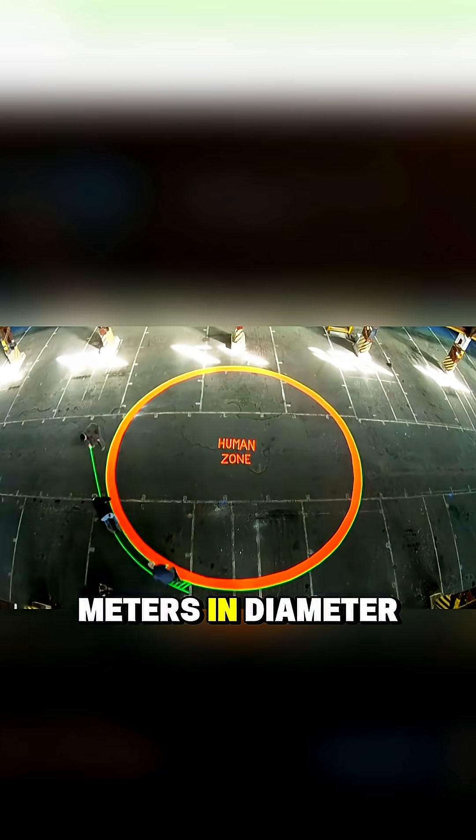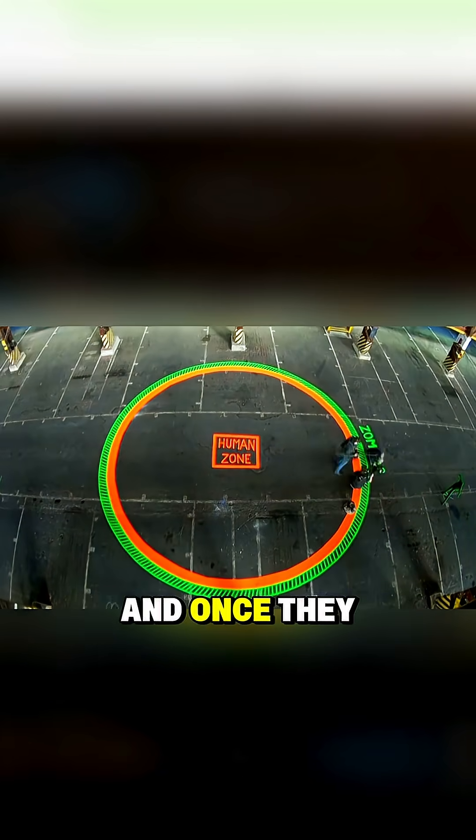A circle 10 meters in diameter was marked. Zombies would advance from all directions, and once they stepped inside the circle, they could be taken out.